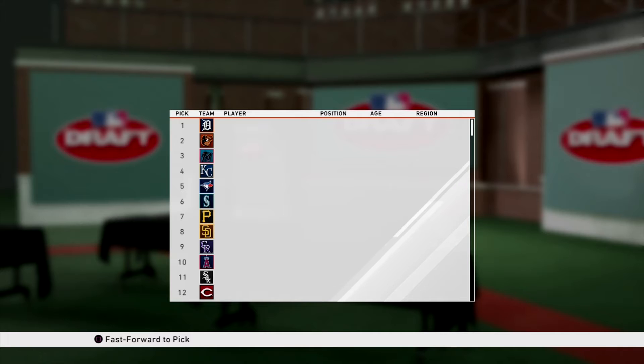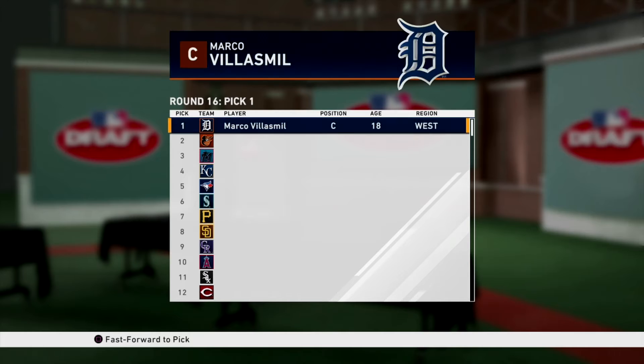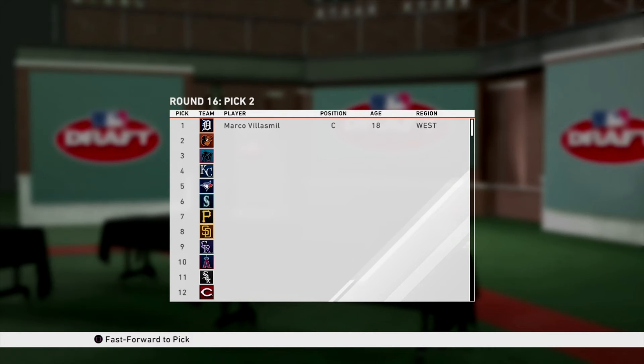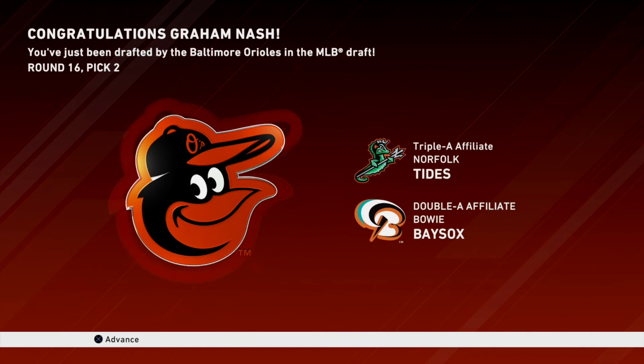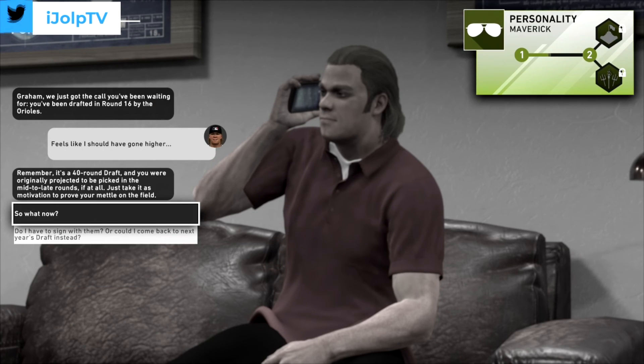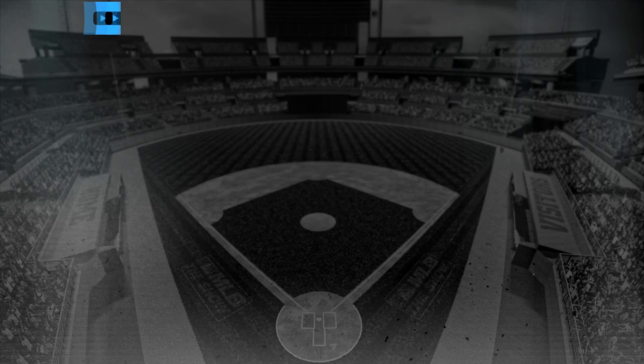Heading to the draft - let's see where Graham Nash lands. With the first pick the Detroit Tigers select Marco Valazmel, a catcher from the west region. Nash is sitting at home with his family waiting. We get to round 16 and Graham Nash is picked by the Baltimore Orioles. He really thought he'd go higher and is upset, but he has his opportunity with Baltimore. 'Feels like I should have gone higher,' says Nash - a little salty but ready to join minor league camp.